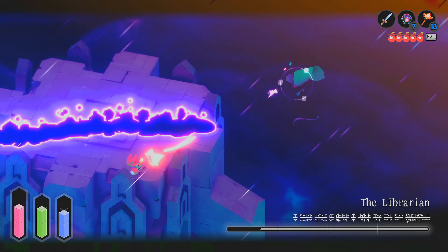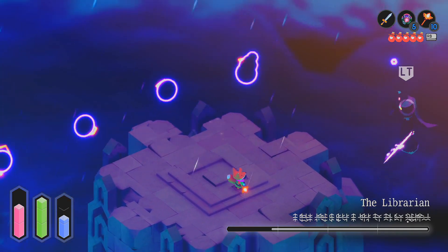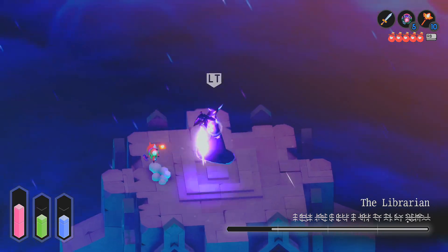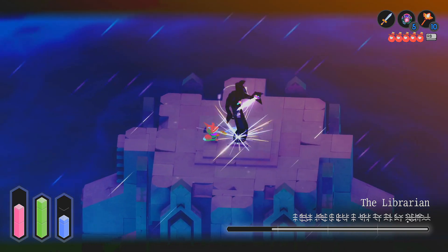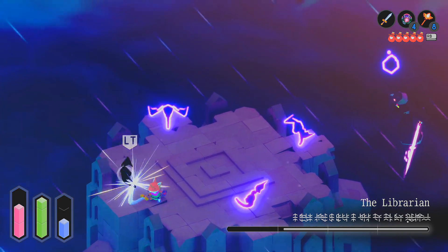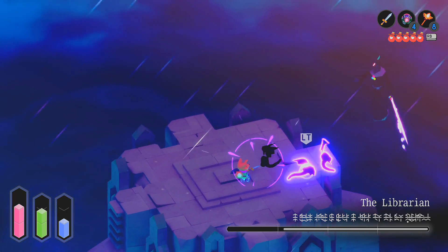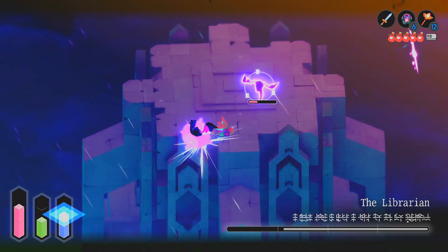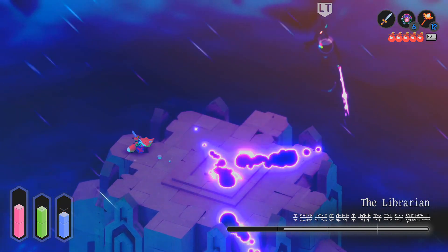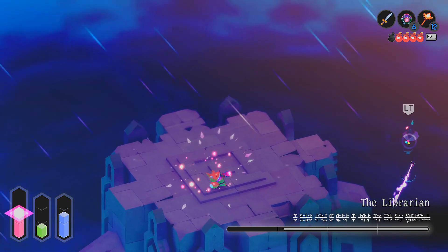I'm going to cover all of his attacks in this video. The first one is the orbs — as you can see, he spawns them and then sends them at you. They will track you based on your most recent location, so if you keep moving around they're not so bad to dodge. You want to roll away from them so they don't hit you, and as you can see most of them I will very easily dodge.